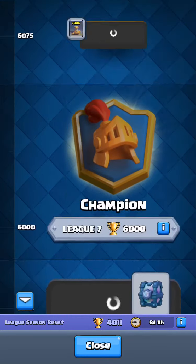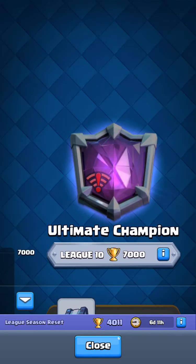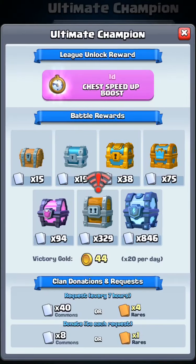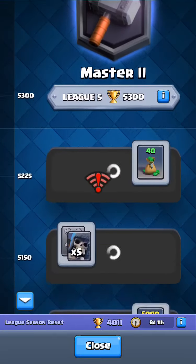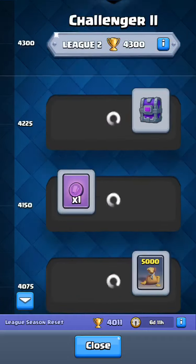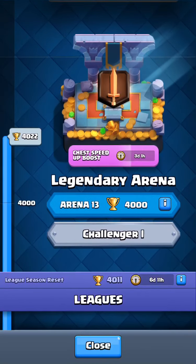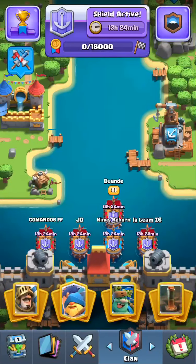Once you go up the leagues, you can get into Challenger 2 and higher. The very top is Ultimate Champion. It may also reset you to a lower league, but if your trophies reset and you drop into a lower arena, you do get more rewards.